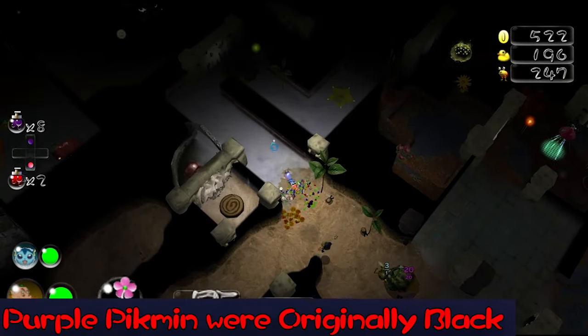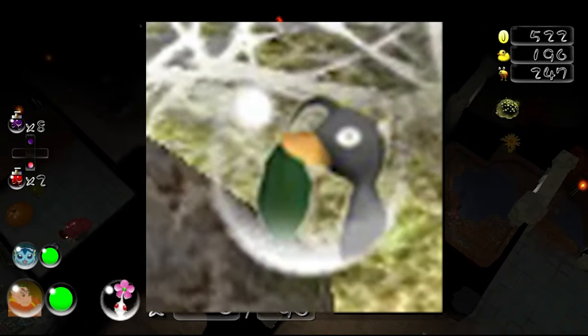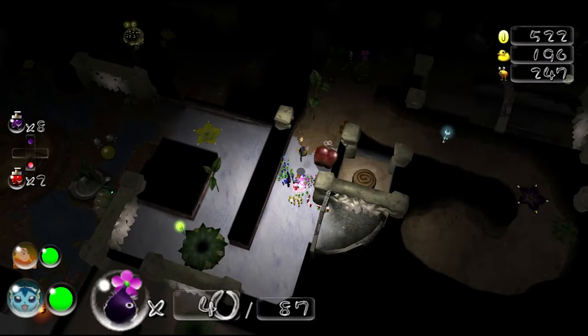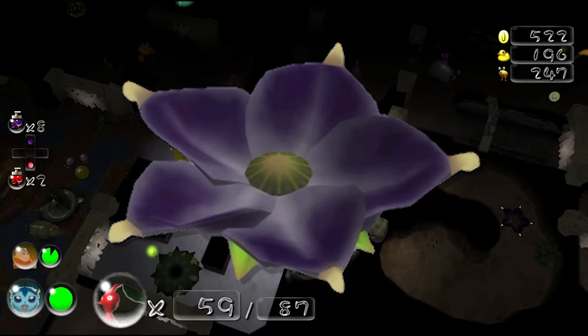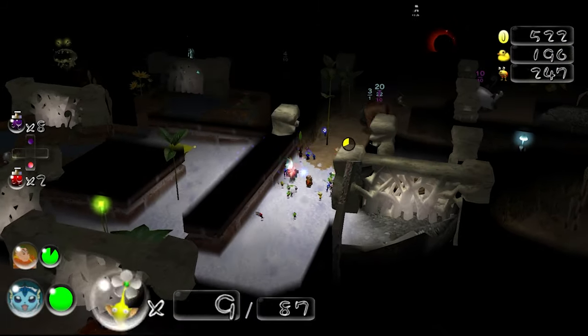Purple Pikmin were originally going to be black in Pikmin 2. This is seen in pre-release screenshots of the game, where the purple Pikmin's icon is a crudely scribbled-over icon of the yellow Pikmin. Many things relating to purple Pikmin in the files of Pikmin 2 also confirm this — the internal name for the violet Candy Pop Bud is 'black palm.' This design would also match well with the white Pikmin, creating a monochromatic theme.